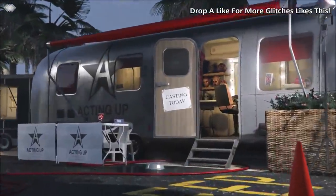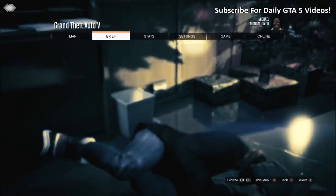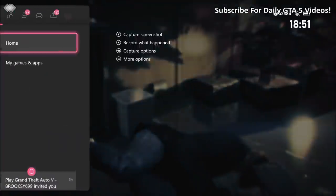Once Michael is glitched out in the sky, as you can see on screen, press start and load up Rockstar Editor. Once Rockstar Editor loads, select Director Mode. Once you load into Director Mode, exit the story — it will load you back into the prologue mission. For this part you need to be pretty quick and it might take a few tries. When the cutscene is playing, press start, go to Online, select Play GTA 5 Online, and go to an invite-only session.